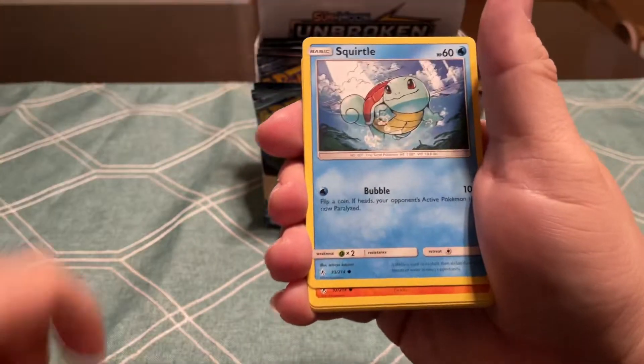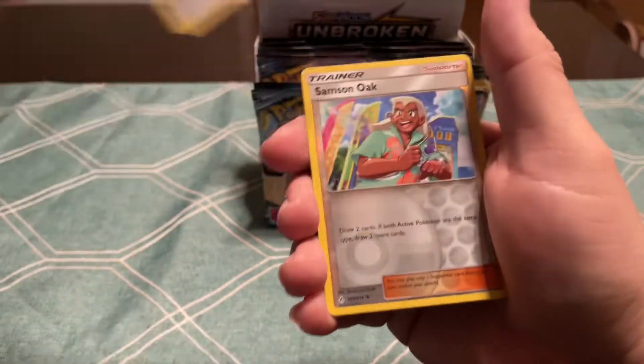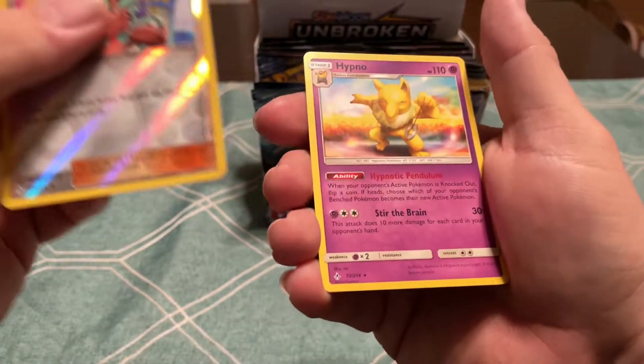Chatot, Frogadier, Squirtle, Rhyhorn, Ratatta, Goldeen, Diglett, Reverse Samson Oak, and a Hypno.